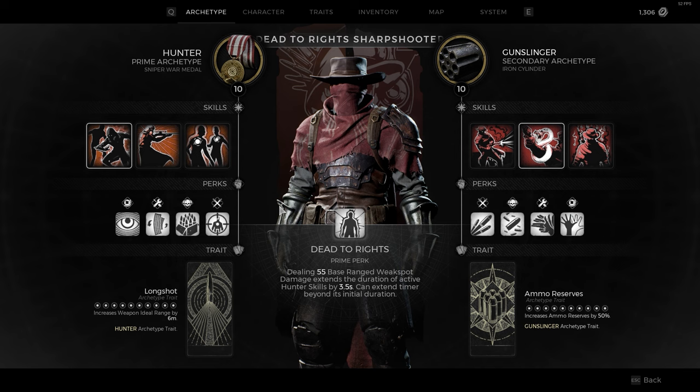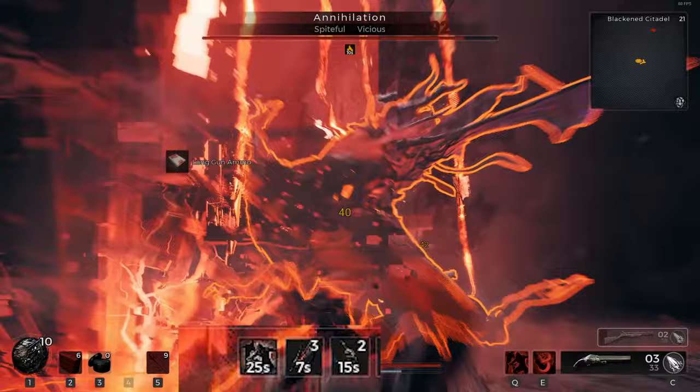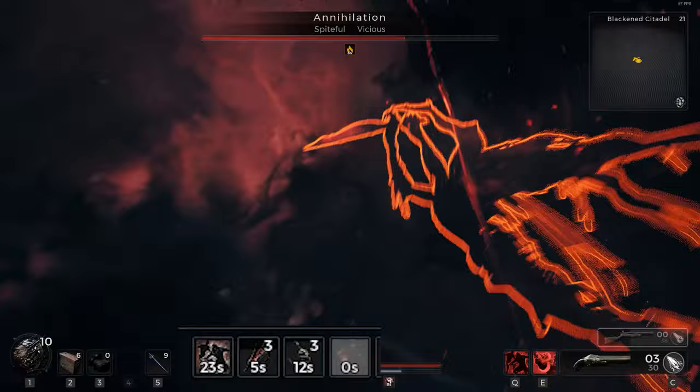For our first archetype, we'll be taking Hunter. The reason we're going with Hunter as our Prime is Dead to Rights, which allows us to extend Hunter's skills by hitting weak spots. This is one of the most powerful Prime perks in the game, as it effectively allows us to keep our powerful crit and damage buffs going for the majority or even entirety of some fights. Meanwhile, we don't really need the Gunslinger's auto reload on skill activation, but Sidewinder's going to be giving us free reloads anyway.